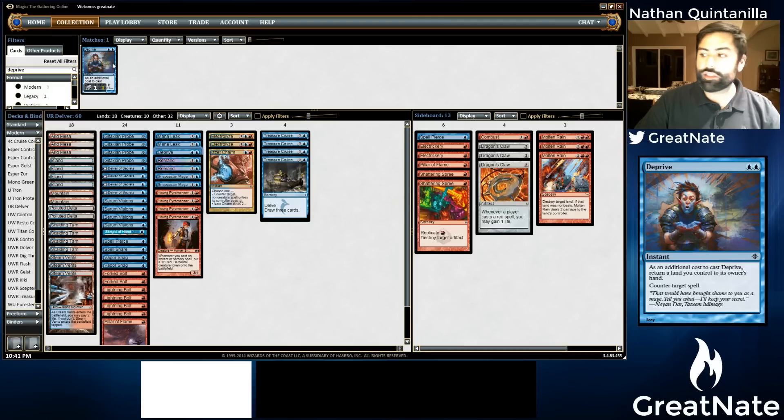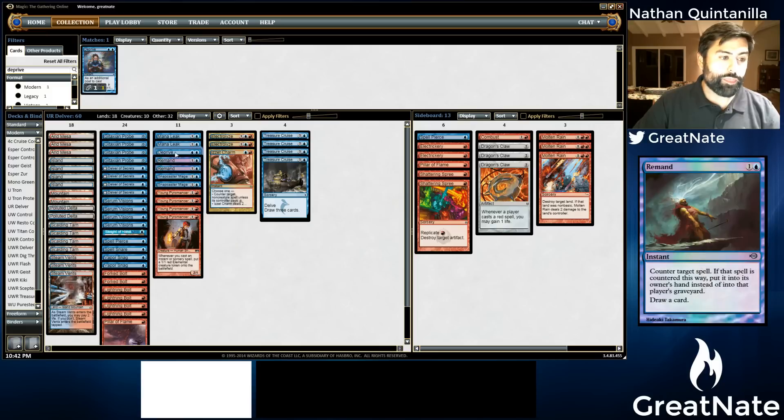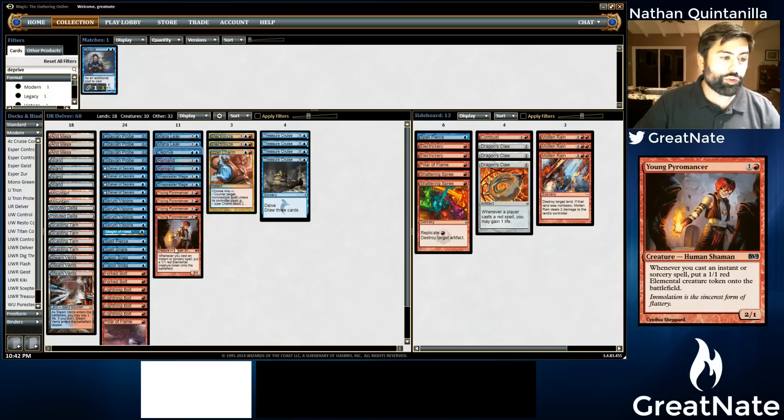I think the drawback from Deprive is just lessened in Blue Red Delver. In this kind of deck that can get away with running a reduced mana base, Deprive is a card that will probably be okay — not to mention we have so many cantrips to find the lands the deck does have. So those are the two changes: Izzet Charm instead of the Monastery Swift Spear that LSV was running, and Deprive.